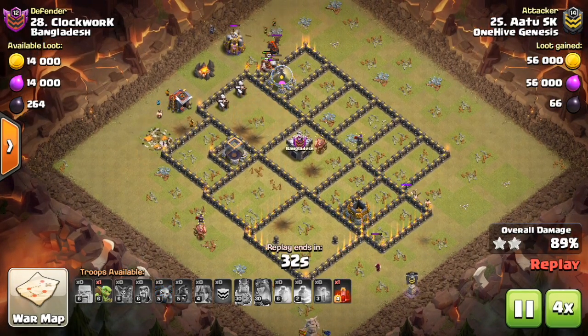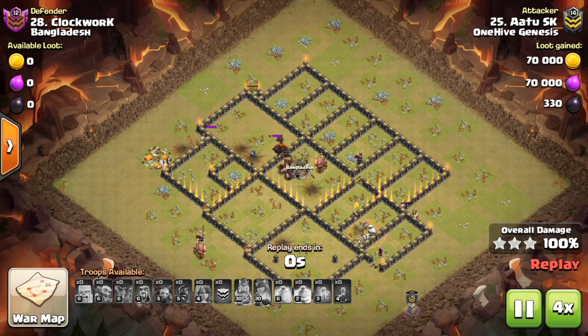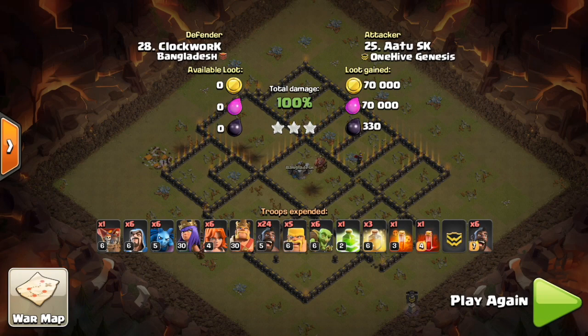Moving on to Town Hall 11 — the new P.E.K.K.A. analysis is pretty much the same as Town Hall 10. I don't think it's going to be used much because of single Infernos. The new Air Bomb level is good because it'll make LaLoon a little bit harder at Town Hall 11. The new Giant Bomb level helps too, because we don't want Town Hall 11 shifting towards being too easy to three-star. It needs to be that Town Hall level where decisive wars hinge on a handful of very well-crafted three-star attacks.